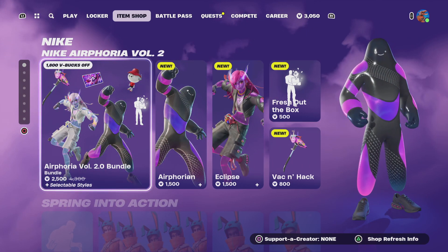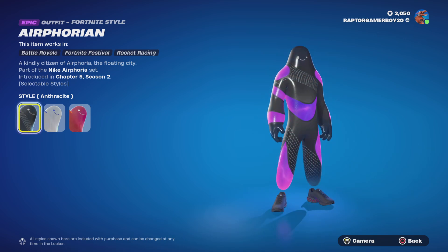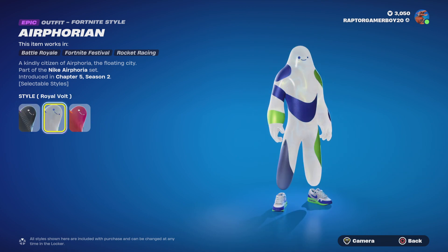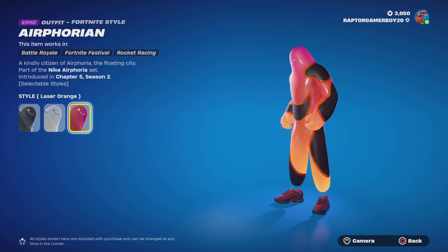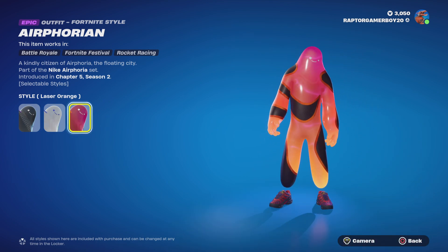First of all we got the Airphoria Volume 2.0 bundle. We got the Airforian skin that has three styles: we got the Aethery Sight, Royal Vault — nice white, blue, and green — and the Laser Orange, which is like a mix, like a sunset vibe.